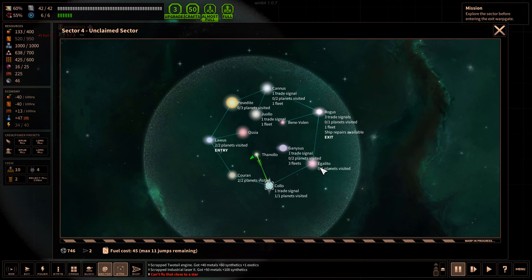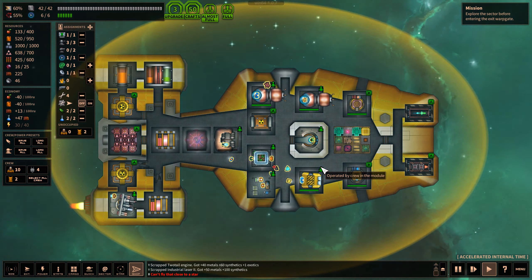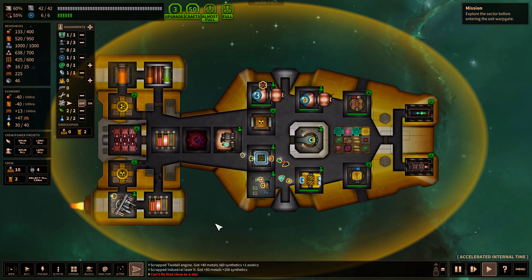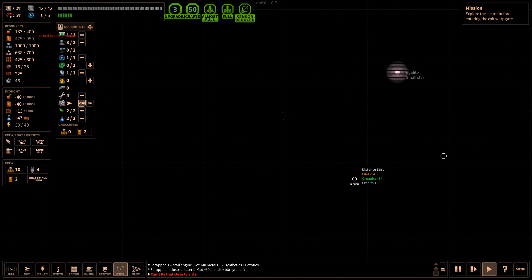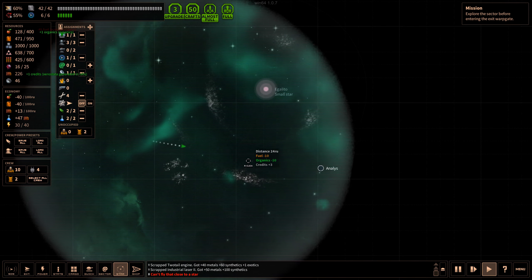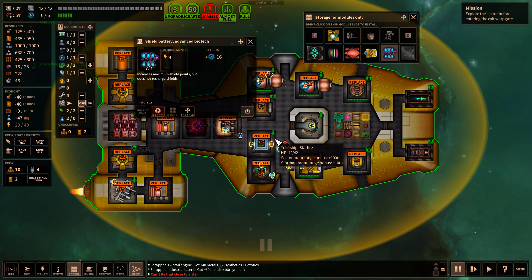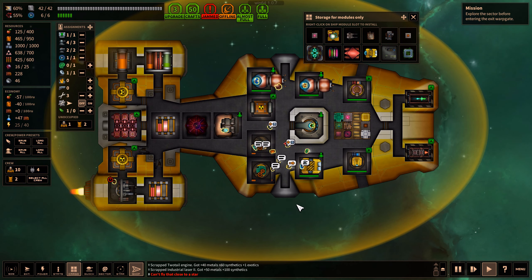Warp to destination, then warp to Egalito. There doesn't appear to be any fleets over there. There they go - so now we have to quickly switch to combat. We're not going to have the shields here - let's replace that and load the combat profile. This is going to take a while - we could fly away while we prepare.